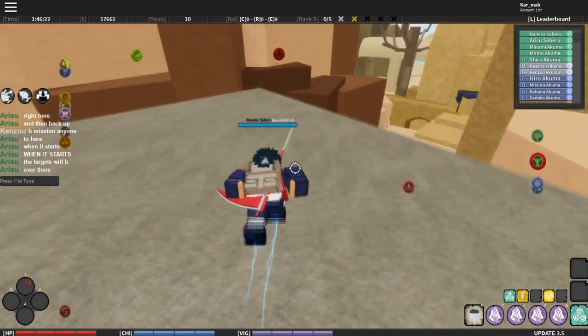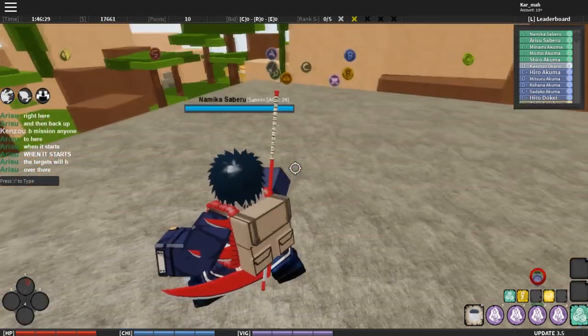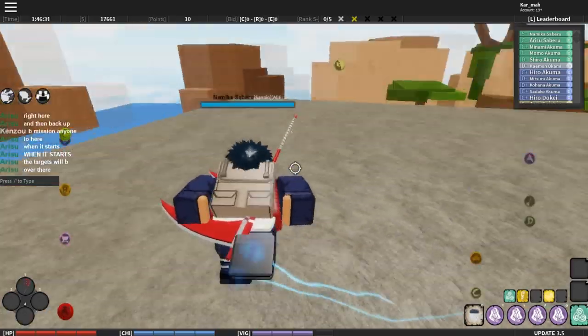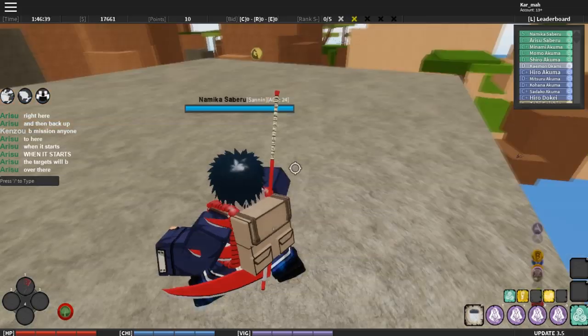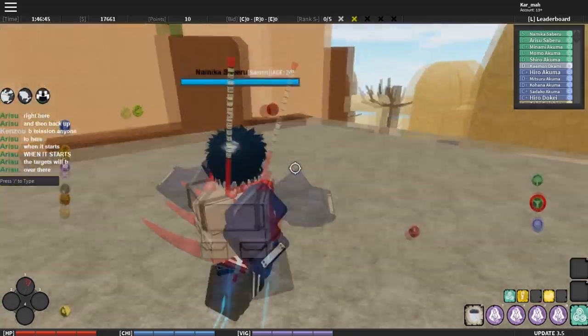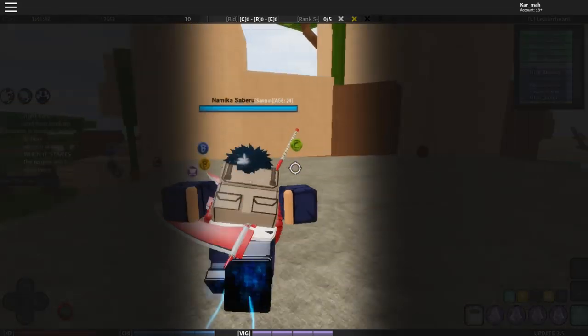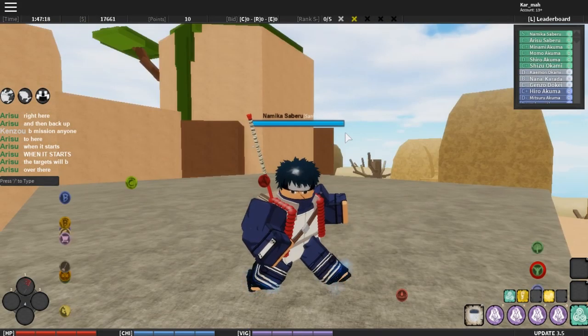Not a lot of damage but a bit, and people usually use this in hand-to-hand combat. It's not very useful when you're using jutsus, but it stuns them. I recommend when you use this, you substitute and then use it, and then they get knocked out so you can do your combos. It's very useful and you can spam this but very slowly, like every one second, because if you spam it too fast it'll put a cooldown on it.